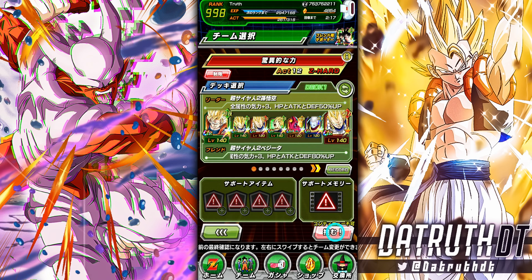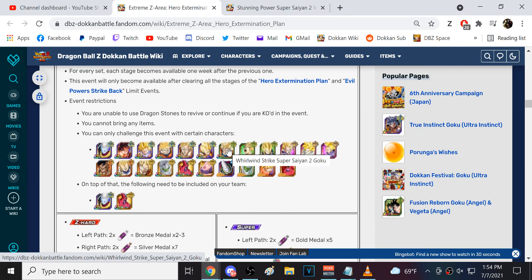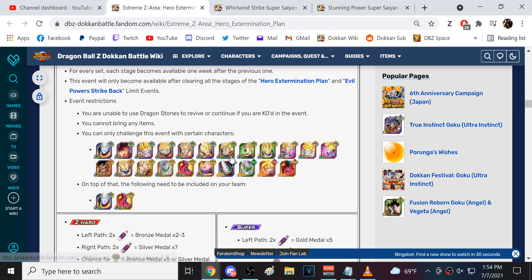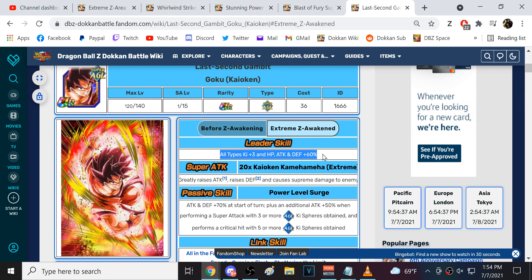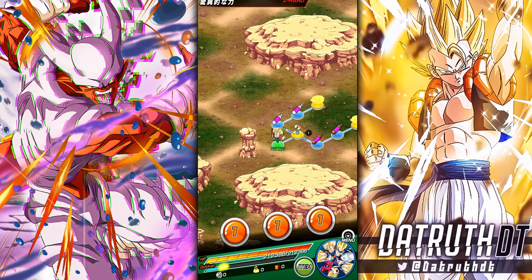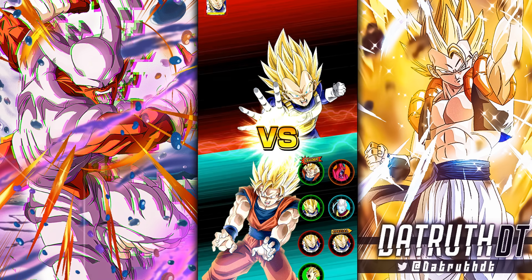That tech Super Saiyan 2 Goku has pretty much the best leader skill among all these units. After his EZA he gets 50%. The last set that was EZA'd — INT Gohan and AGL — they give 60%. So you could definitely just bring Kaioken Goku as your leader going mostly AGL, but since Vegeta was designed around giving buffs to tech, STR, and physical only, going for the superior stats is probably more important than type advantage. We should easily destroy this with the superior leader skill buffs.